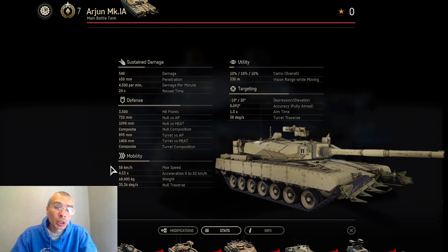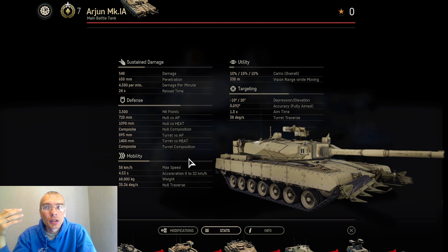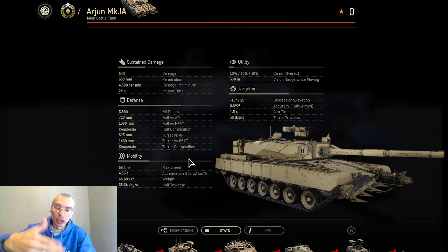Returning to the stats — mobility. Comparing Arjun to other tier 7 premium main battle tanks, maximum speed of 58 km/h is below average, and acceleration is sluggish as well. Hull traverse is a bit better at 35–36 degrees per second. Worth mentioning is that this tank has adjustable hydraulic suspension, which allows you to manually change its ground clearance — useful in terrain where you can quickly take a hull-down position, hiding your lower frontal plate and being more protected.